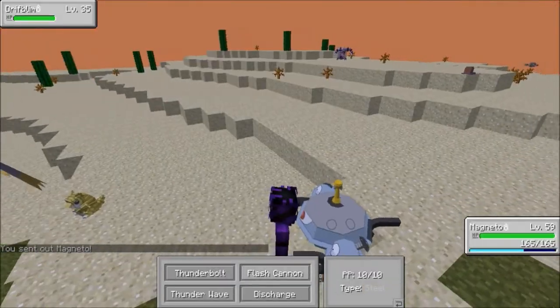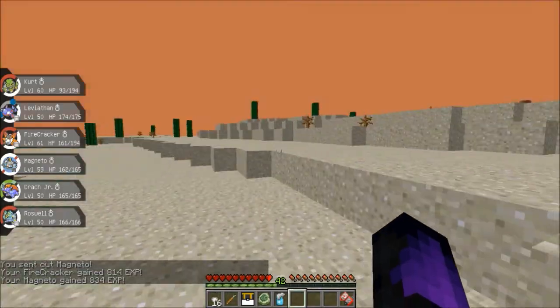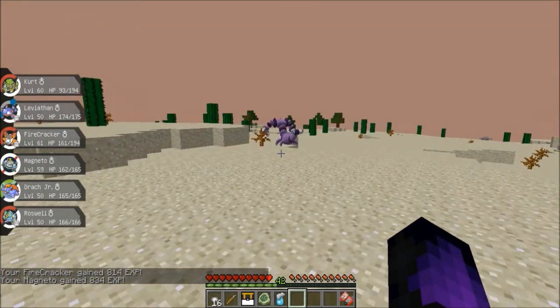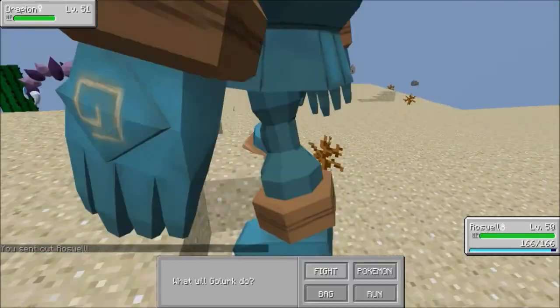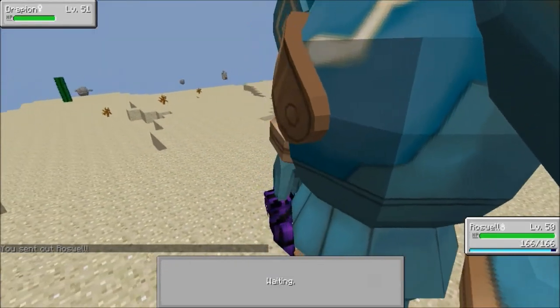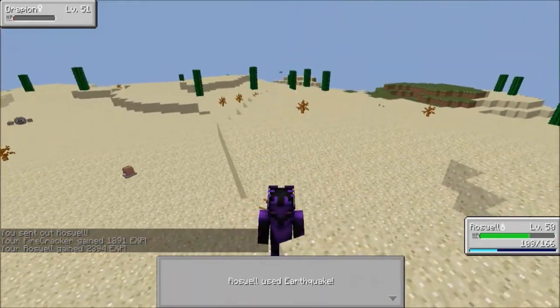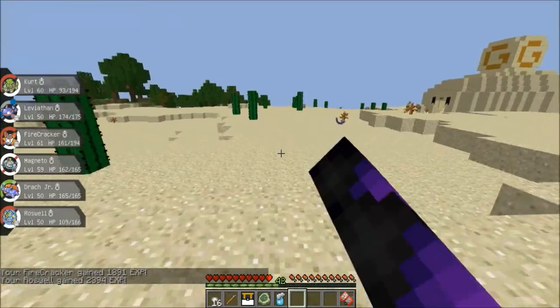It's becoming daytime. There's Drapion spawning really, really commonly — I think they upped their spawn rate, which is awesome. I really approve of that, because they're really good to train on. They're one of the only ones that are extremely high leveled. Them and Bisharp are really high leveled. That's really cool that they have them spawn in deserts now.